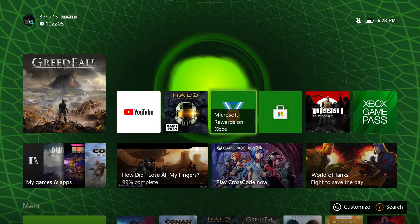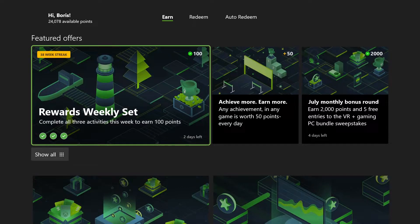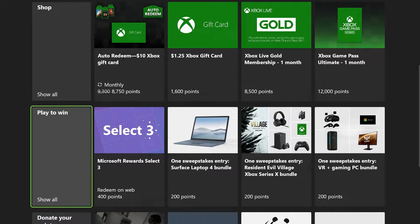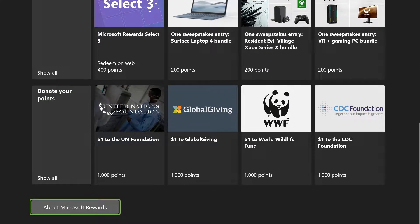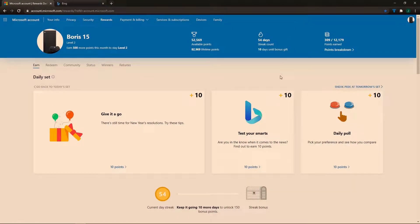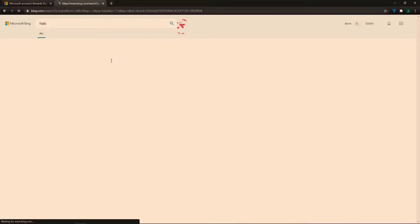Microsoft Rewards points allow you to earn Xbox gift cards, Xbox Game Pass subscriptions, and a number of other great things all at no cost to you. So it's always a good idea to get as many points as possible, if you're interested in free stuff. But besides doing your daily Bing searches and daily and weekly activities, what else can you do to earn points?